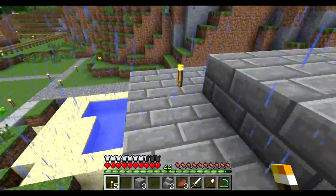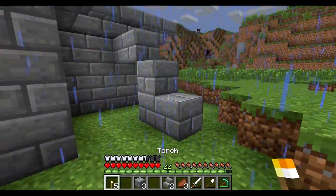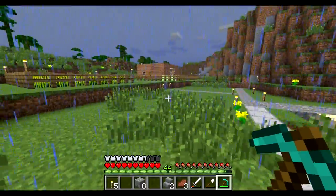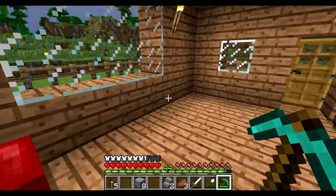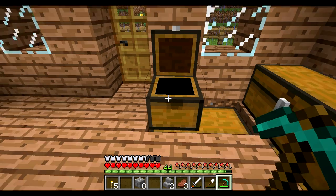Let me know what you'd like to see built next — we have dirt, cobblestone, stone, and actually lots of gravel too, about seven or eight stacks, so if you want to incorporate that as an accent we can definitely do that. I also have seven blocks of redstone and seven blocks of lapis from mining, and I was thinking about incorporating those, especially the redstone blocks since they're a newer block type — using them as accent or decorative pieces, maybe in floor shapes.